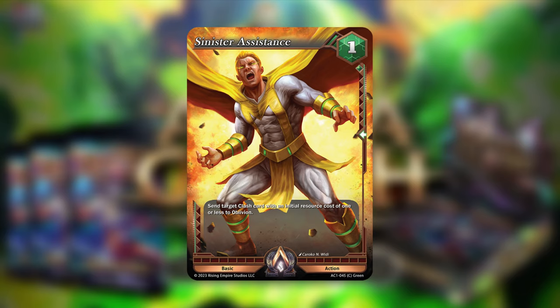Green actually has quite a lot of actions — something we didn't really have with black. The first one is Sinister Assistance: a one-cost common basic action. Send target Clash card with an initial resource cost of one or less to Oblivion. It's simple removal. Torque has that one-cost epic card that can prevent non-clash damage, so this is a way to remove it. There's also a good argument for this against Moxie — a one-cost card kitted with light and heavy power armor could be a 7-7, and Sinister Assistance takes care of it.